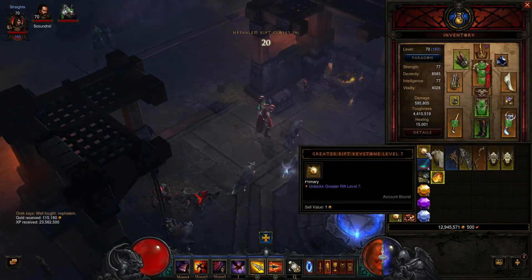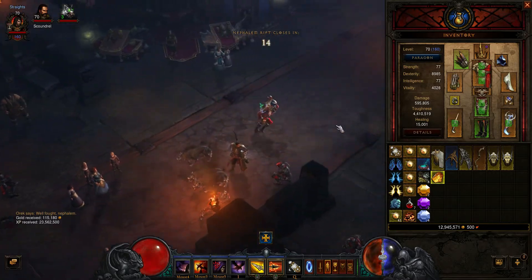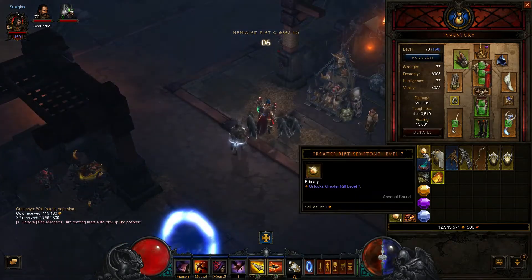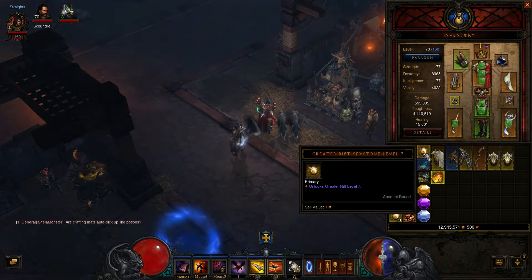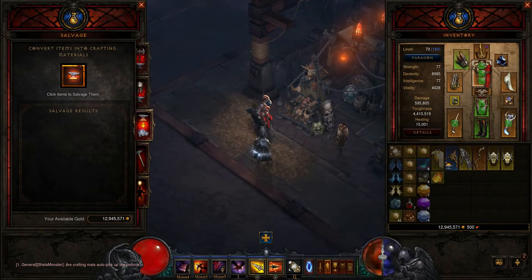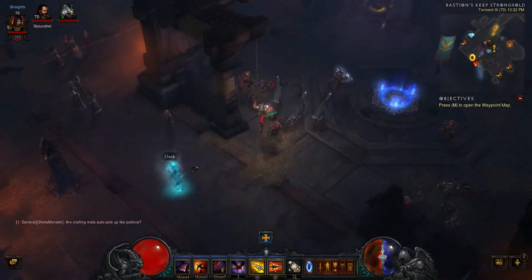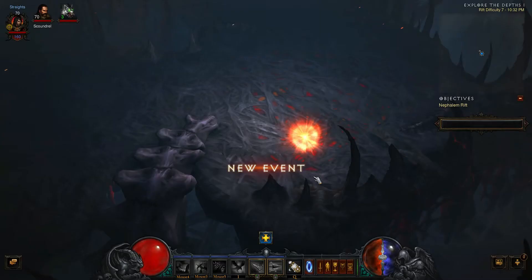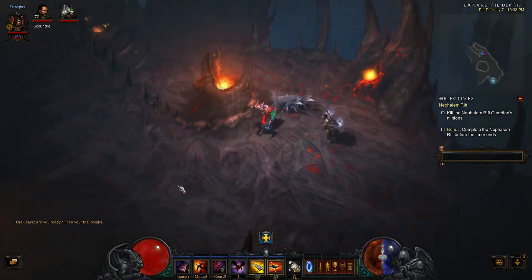When I played in a party of 2, every time I did this, it gave me 2 of the rift stones instead of just 1. That may have been a bug, or it may be giving out more of them since there's more of you — to make sure you have more chances of doing it.